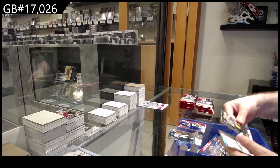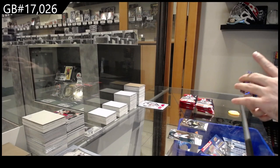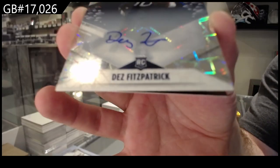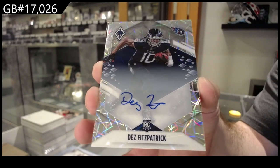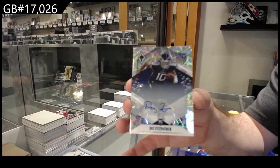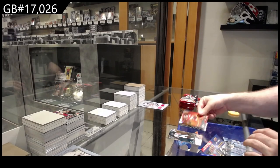We've got a Hill for the Green Bay Packers, and that's pretty sexy. A 99 autographed rookie for the Titans of Dez Fitzpatrick — Dez Fitzpatrick for the Titans, 99 rookie auto. Sexy. And a Flamethrowers of Mahomes for the Chiefs.